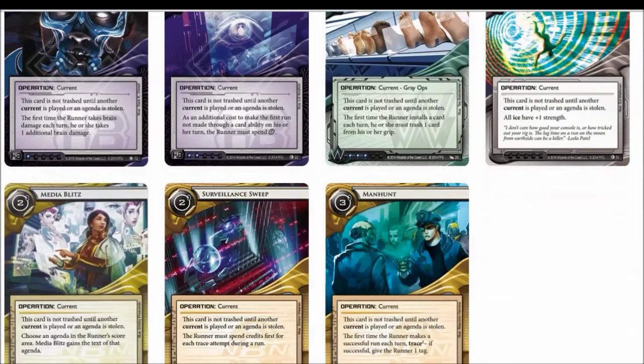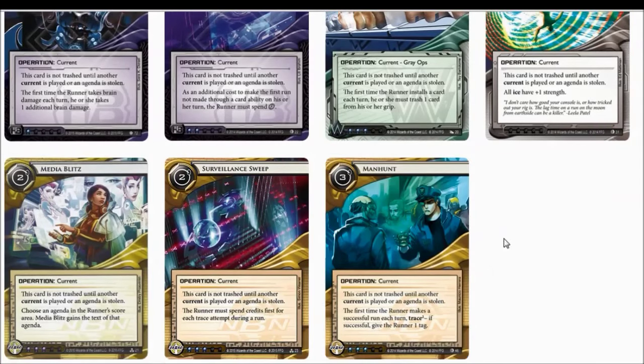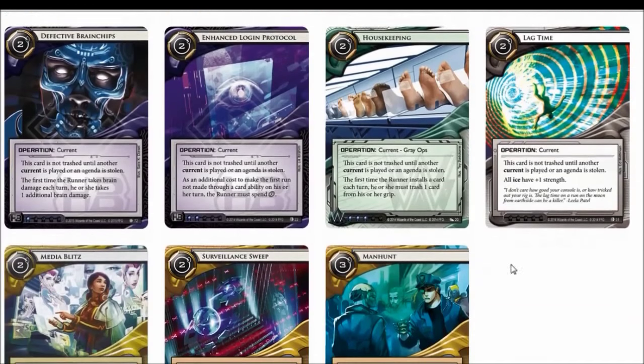Media Blitz is okay, but there are not many good agenda abilities in NBN that work off Media Blitz — the best being the Fragments, Eden Fragment, Hades Fragment. Again, not the best, and you don't really want to play 3-pointers in NBN. So I'm writing this off as well. Surveillance Sweep and Lag Time lend themselves to the same archetype: Glacial NBN.